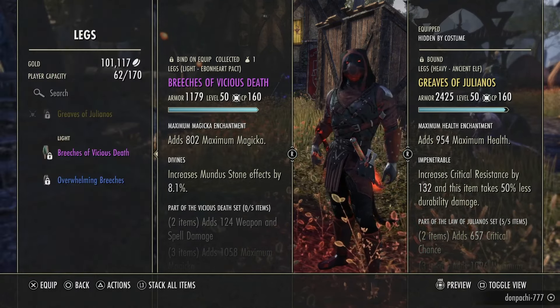Using the transmute station does require a DLC — specifically the Clockwork City DLC. If you're new or returning, you'll either need ESO Plus or buy that DLC separately. On the map, Clockwork City is in the bottom left — it's not on the main Tamriel map, it's a separate zone. Zoom in, travel to the waypoint, and head into the main town called Brass Fortress.